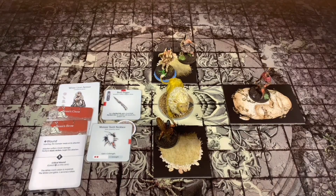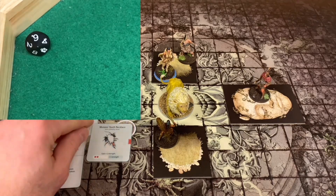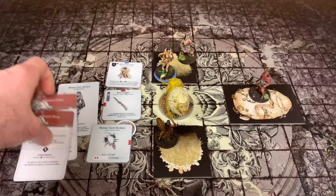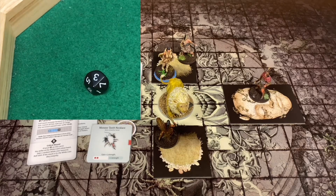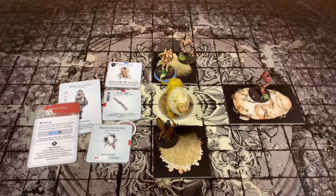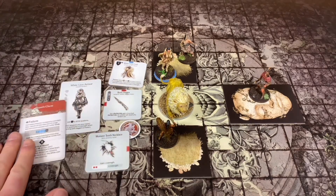I also get plus one damage and plus one strength with that. We're going to see if we can wound with the Beast's Brow - we got a six, bringing her total to thirteen. That's definitely enough. We take an AI card off the top. The next one is the Beast's Chest - we got a three, plus her strength is twelve. She didn't wound the Beast's Chest.